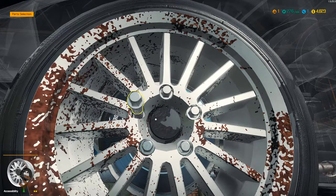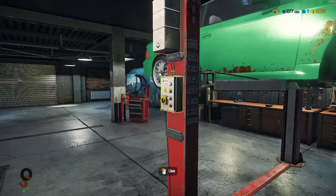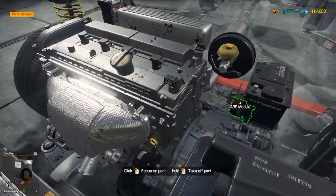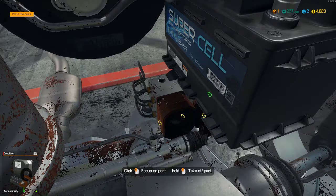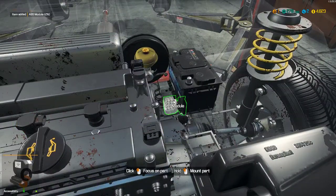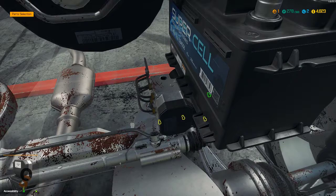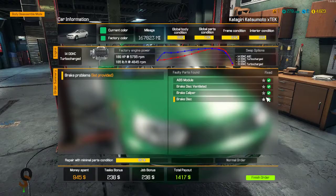Put the front wheel back on and tighten the lug nuts in a star pattern like you're supposed to — but this is a video game, not real life. Down here we'll take the ABS module off and put the new one on. All four things were fixed, total payout of $1,417.